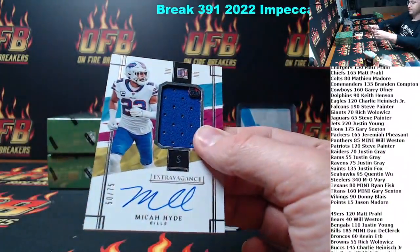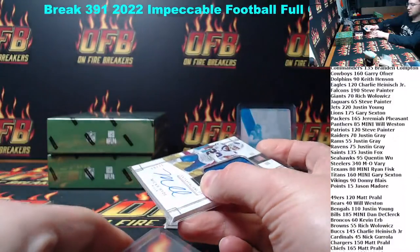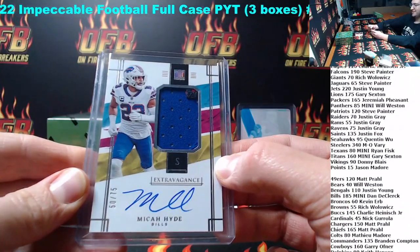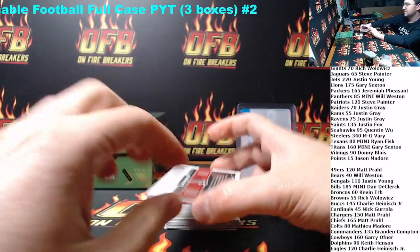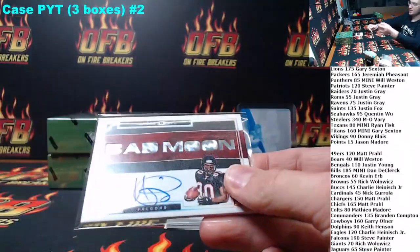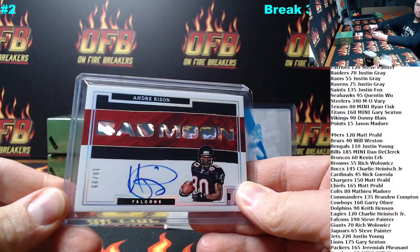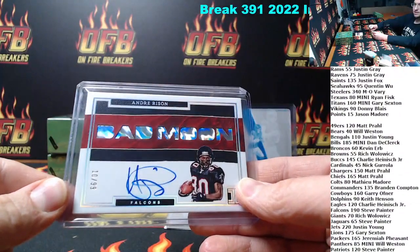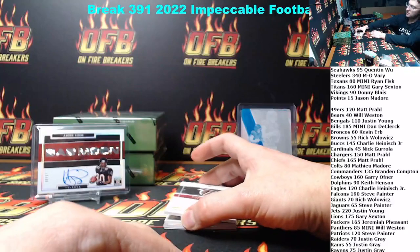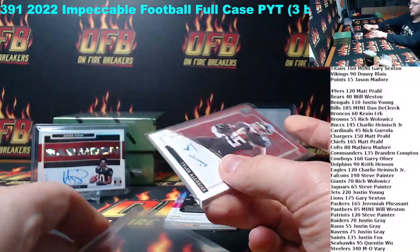For the Bills out of 75, Micah Hyde — three-color patch for Dan. Got his Bills in the mini. That doesn't happen too often. For the Falcons, out of 99, Andre Rison. Bad Moon. It's going to Steve. 10 of 99. Nice looking hit. Out of 49, Tyler Algier — another Falcons hit for Steve. This kid turned into a nice player. Hopefully he can keep it up next year.